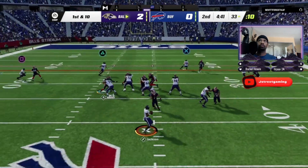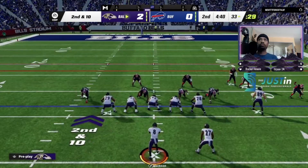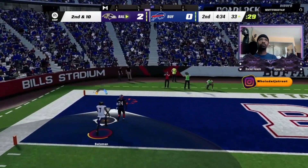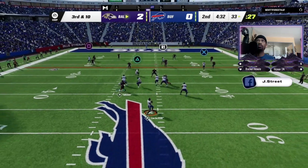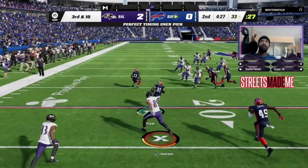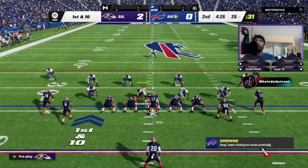Play action. Now Jackson takes a hit as he throws. Throwing again on second and ten, Jackson lets this one fly toward the back of the end zone. Third and ten, now Jackson.